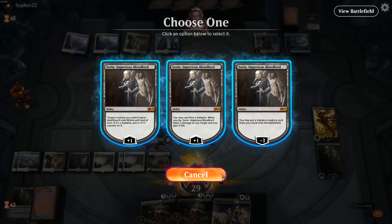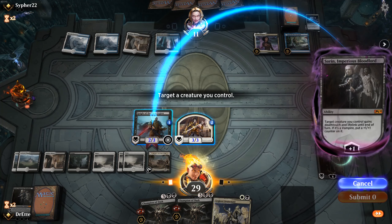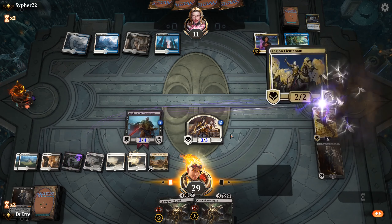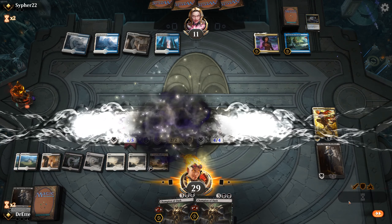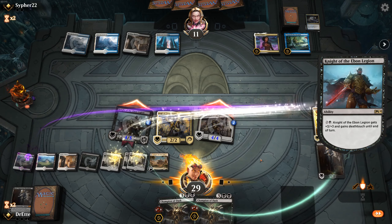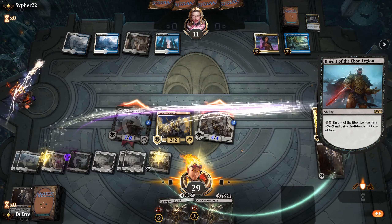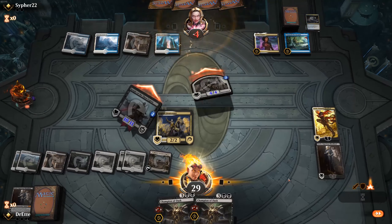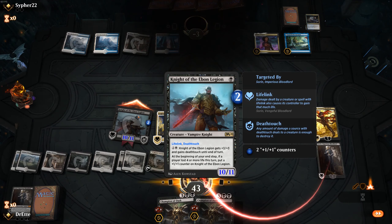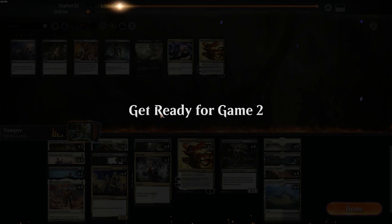We have access to eight mana. Spreading out our counters a little bit — but a taste of my power. Let's just get this Legion's Landing down. Doesn't look like opponent has anything they can do here. We're just going to get a big whopping with our Knight of the Ebon Legion. For a one-drop, the fact that it can — if you flood out as much as we did — they'll do something for you. It's pretty amazing.